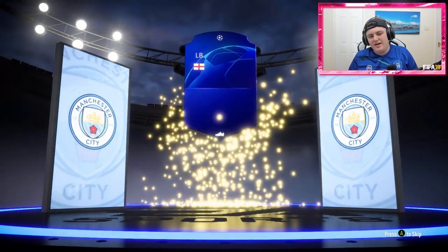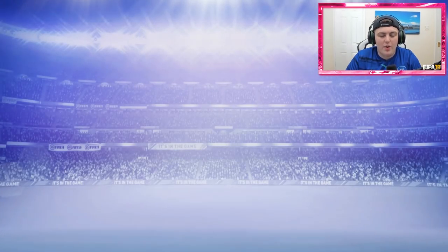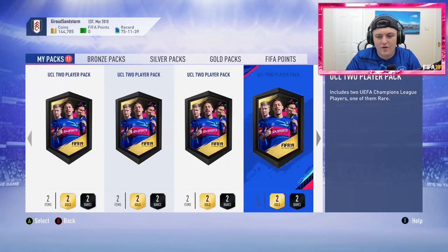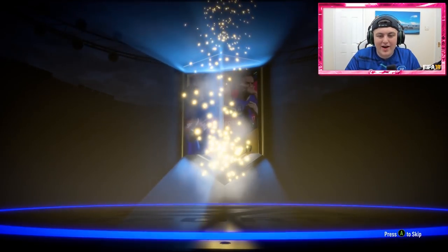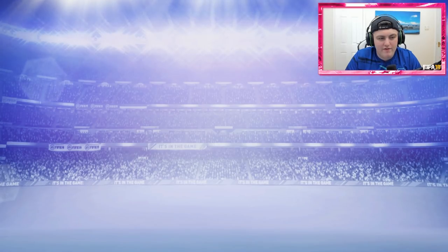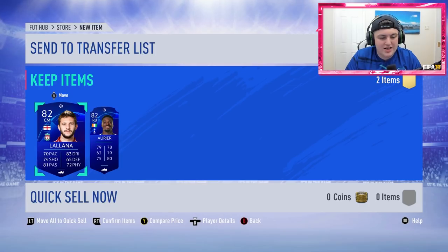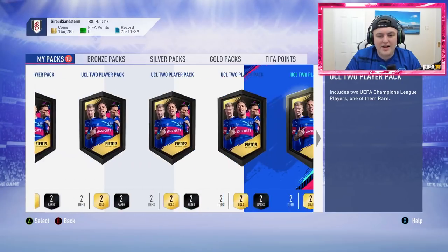Pack 14 — right-back, left-back. Delph? Give me Kyle Walker! Kyle Walker would be a great one in these packs, but sadly no Kyle Walker. Pack 15 — how have we not had a walkout yet? It's a non-board again. Adam Lallana — actually, if he hasn't done the marquee matchups SBC, that'll be very useful. That's actually a decent pack — both cards are usably decent. I'd take that on Road to Glory.